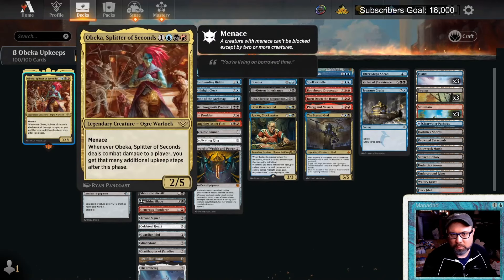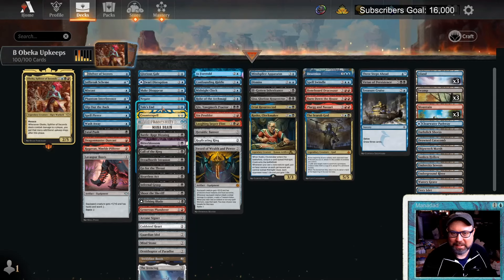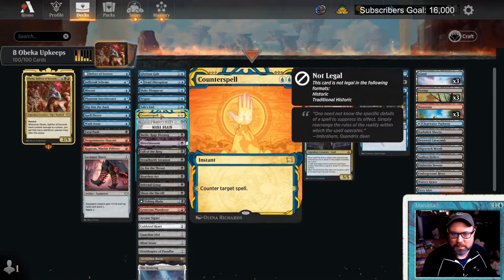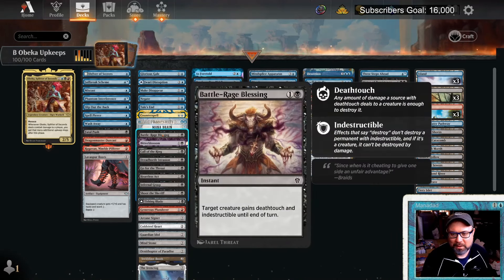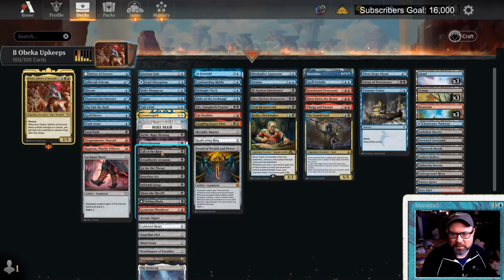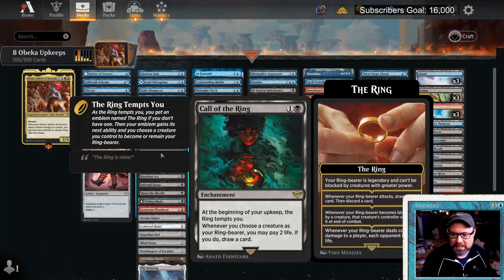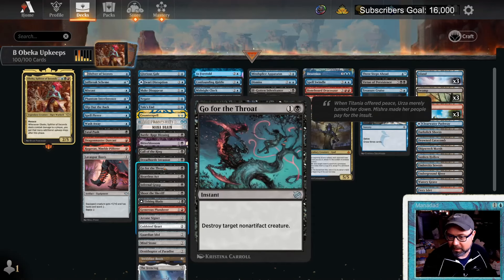Glorious Gale counters a creature spell and if it's legendary we get a Ring tempt. Ring of Temptation works okay with Obika. Jawari Disruption is both a counterspell and a land. We have Mana Drain now on Arena — if you've got it, run it. Battle Rage Blessing can protect Obika; giving a menace creature deathtouch is nice because you can blow people out removing two of their creatures. Bitter Blossom is fun but dangerous — you lose a life for each Faerie created.